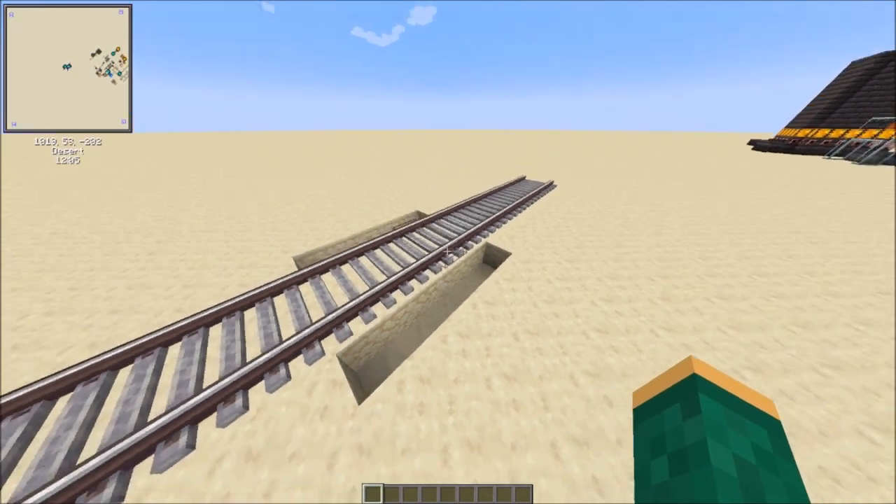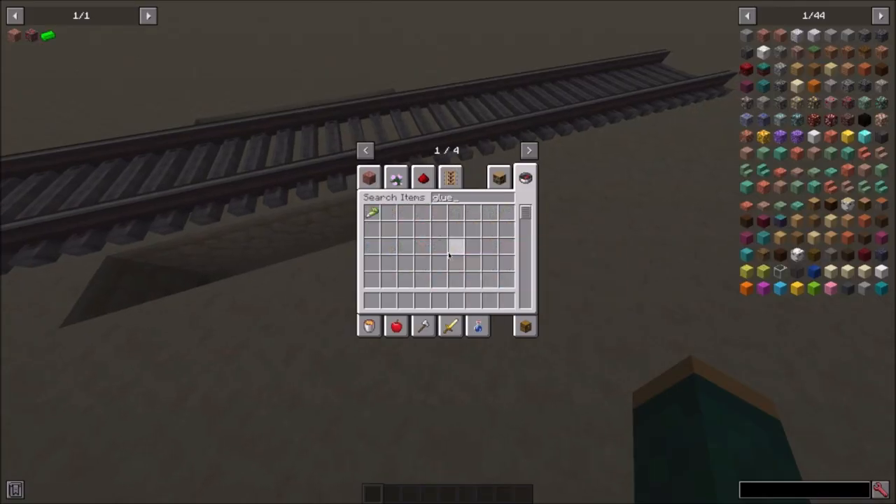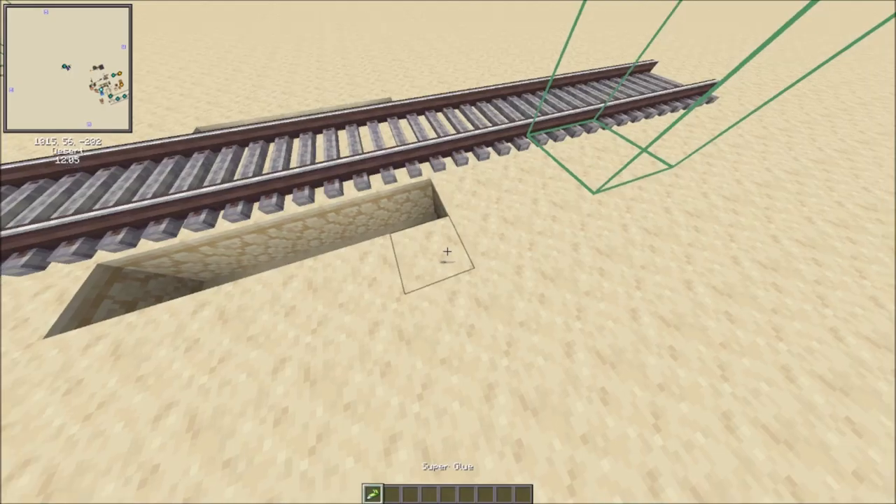Hello YouTube. This is going to be a tutorial on how to make a railroad crossing. I forgot to clear out some glue from the previous attempt.